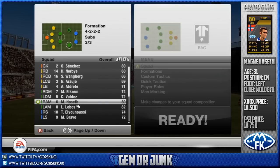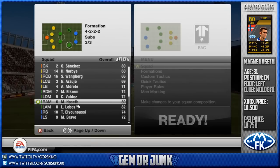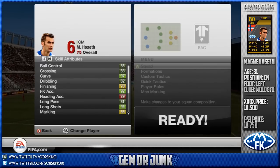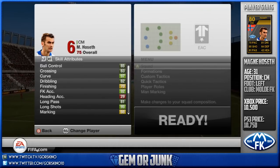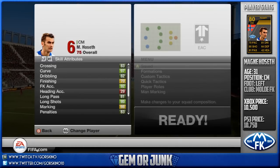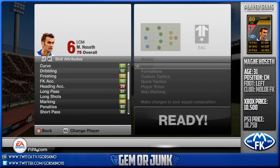What is up YouTube, welcome to another episode. This is the start of a brand new series called Gem or Junk, where I go and take the current Team of the Week, look for a player that is mainly a discard player or extremely cheap, and show you guys if this player is worth picking up or just one of those players you discard and avoid. First player in this series is going to be Magne Hoseth.